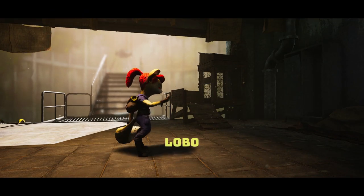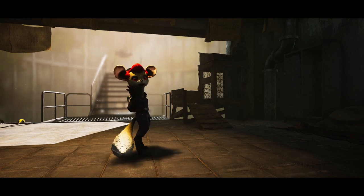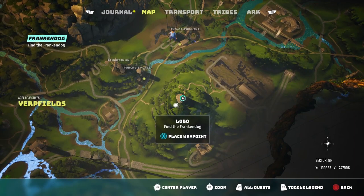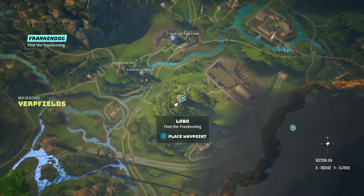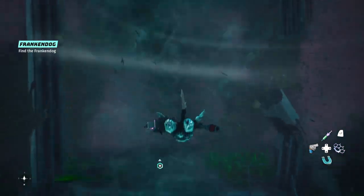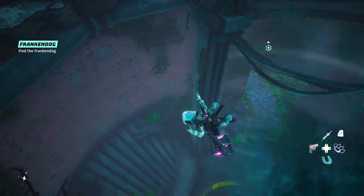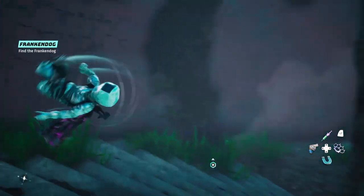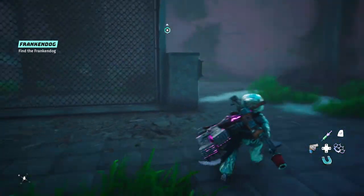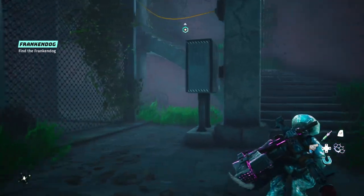Come and speak to Lobo, and Lobo will provide you with a quest. This quest will send you up to the top of this big hill here, which is a bit of a struggle to climb. When you go inside this building you'll have one of these big fans to push you up inside, and then you'll see that the lift is out of order. Go all the way to the top and you'll have a puzzle.